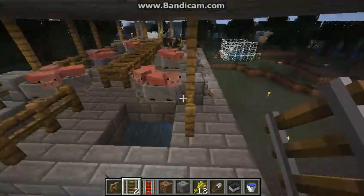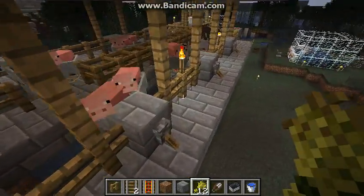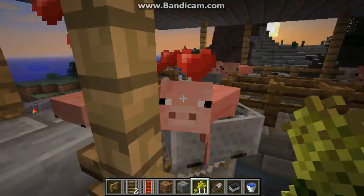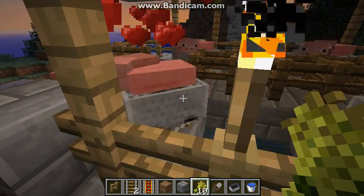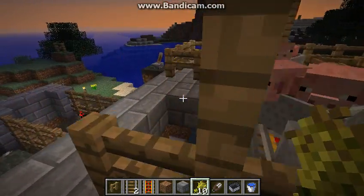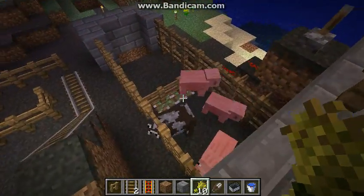Then you are just going to breed them like this — stop it, give that one the wheat and then the other one the wheat. Make sure you don't accidentally hit the mine cart and go inside it, because then the pig will come out and it's just a pain to get the pig back in, because I've done it a few times.